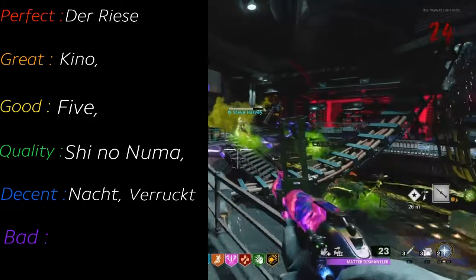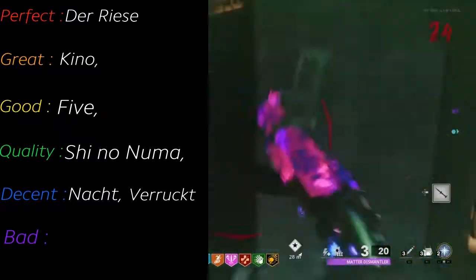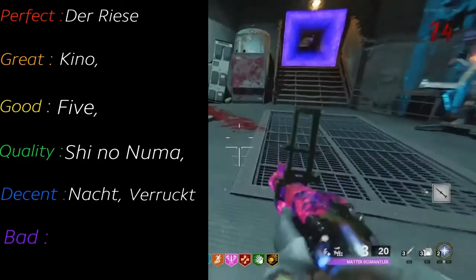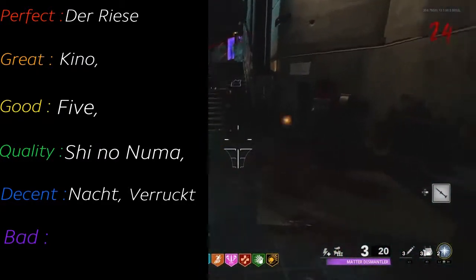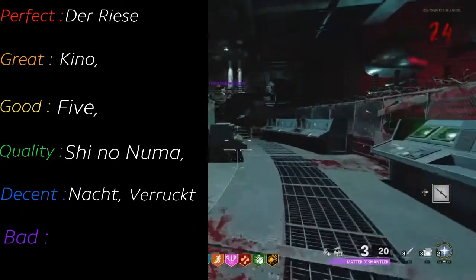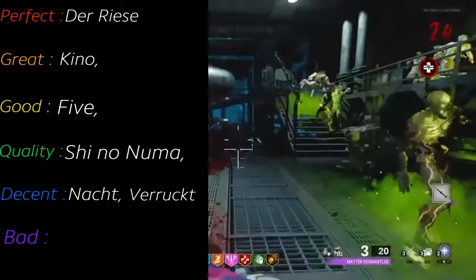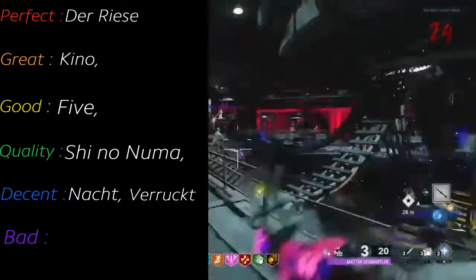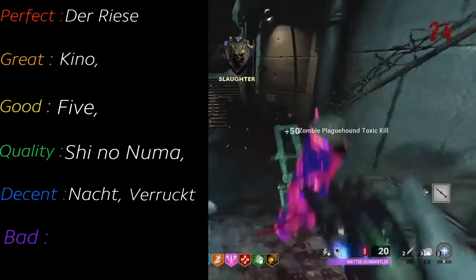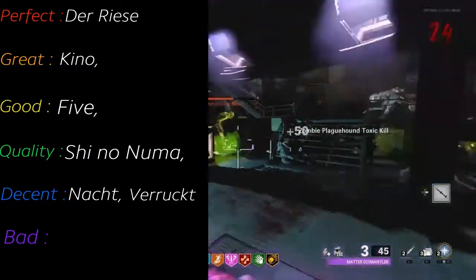Next up is Shangri-La. This is a very anti-player map — it's not friendly to you at all. The traps are a pain. The map looks gorgeous, and the Wonder Weapon is amazing. There are a few great parts about this map, but there's a lot of bad. It's certainly not a horrible map — it can be fun once you master it, and you get some credit if you do really well. It is a hard map, but I don't have too many good things to say, but not too many bad things either. I'm gonna put this map in quality.